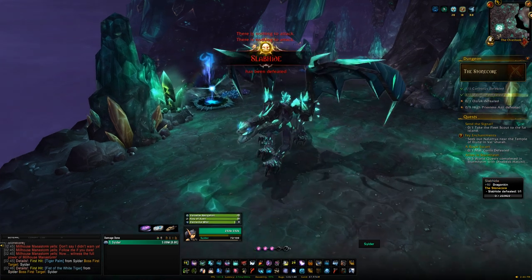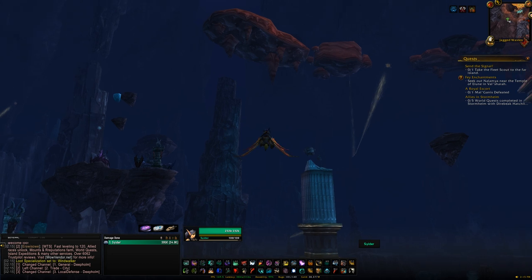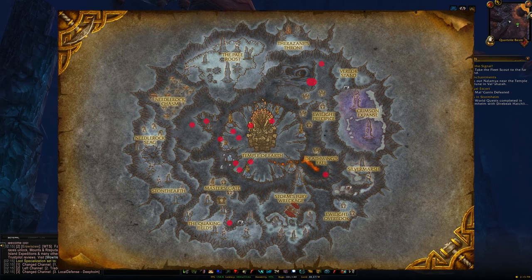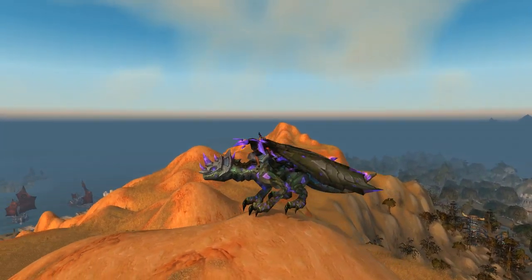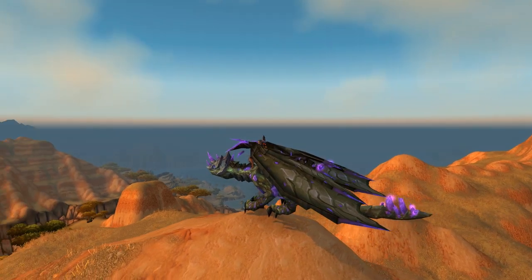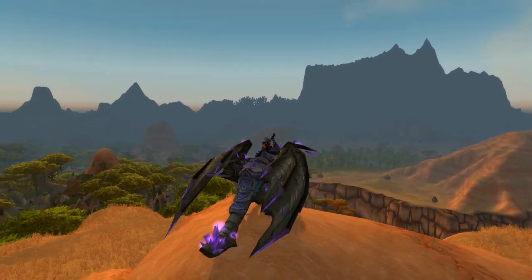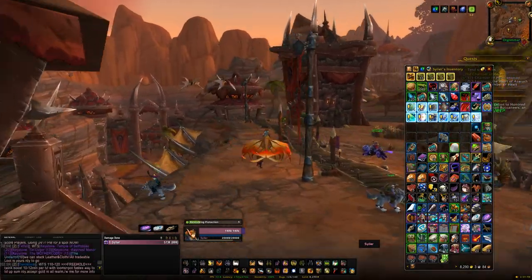Also within Deep Holm, you'll find the rare spawn Aeonaxx. Aeonaxx is actually a rare spawn of a rare spawn, so you could be waiting a day, three days, or even a week — it's a very RNG-heavy respawn timer. But when Aeonaxx does spawn, you'll kill it and get the Phosphorescent Stone Drake, which has a 100% drop chance. The hard part is just finding Aeonaxx.